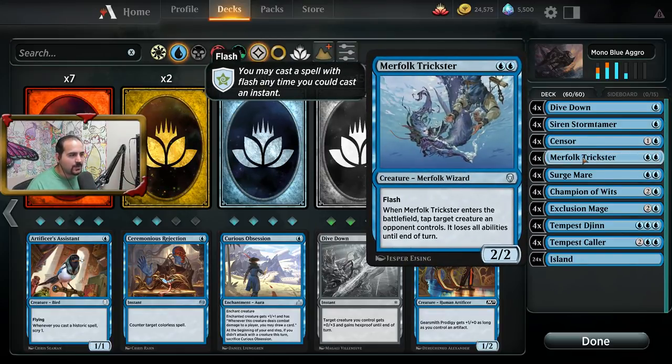Merfolk Trickster is just a really, really good card. It's a two-mana 2/2 with flash, so you can play it at instant speed, and it basically erases all the text on a creature — making it a vanilla creature.